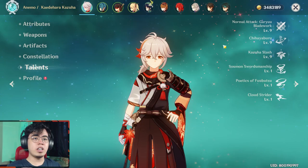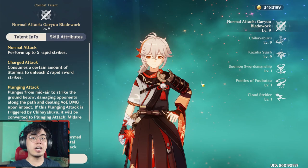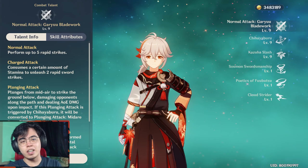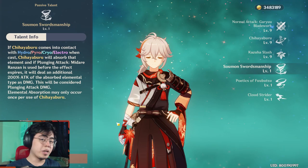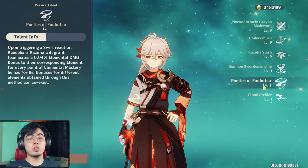For talent priority, you will want to prioritize his burst first, then his skill, then his normal attack. It is still worth upgrading his normal attack as he will be doing plunge attacks, which scale with the normal attack talent, whenever you use his skill. This passive talent: if you jump and you swirl something on the way up, you will be doing additional elemental damage according to that element on the way down.